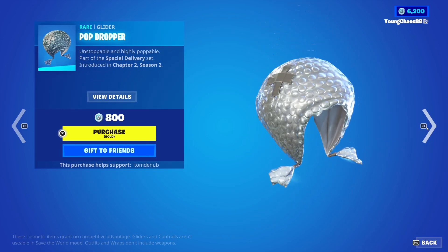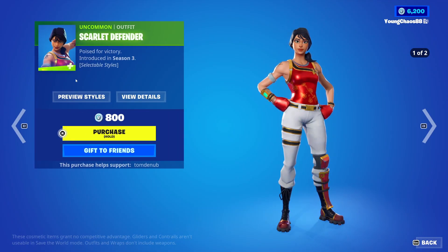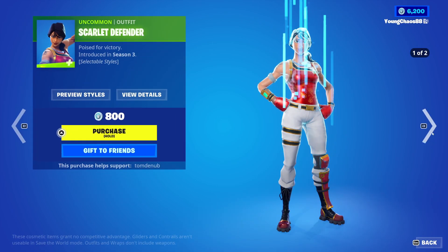We have Pop Dropper, 800 V-Bucks. We have Craft of Cardboard, a wrapping, 300 V-Bucks. And then lastly, we have Skylar Defender, an outfit, 800 V-Bucks. It has a second hat style as well.